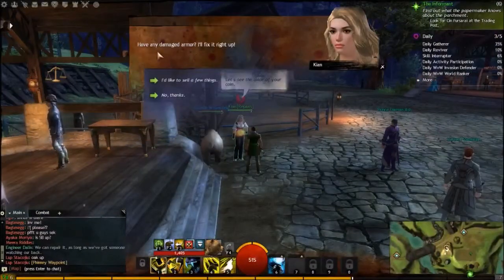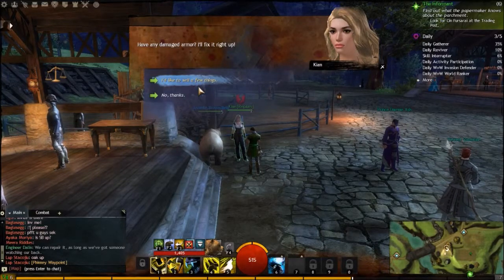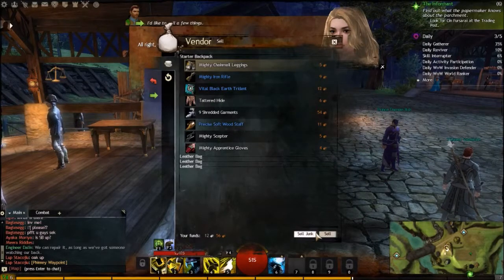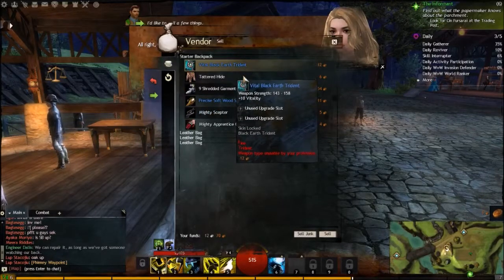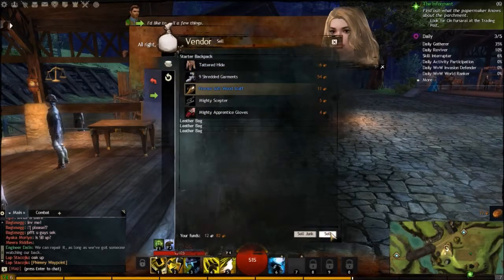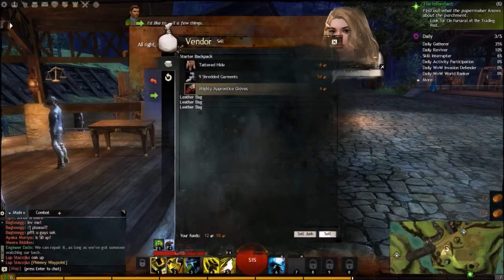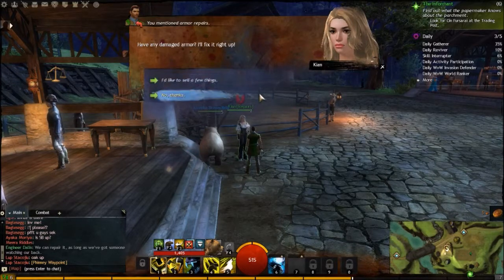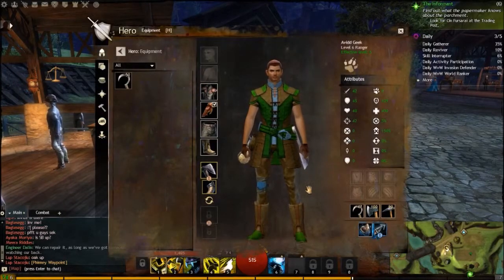Let's see the color of your coin - have any damaged armor? I'll fix it right up. It won't fix it. The chainmail I can't use, so let's sell that. Iron rifle - can't use. I can't use the trinket - gosh, there's a lot of stuff I can't use. And I can't use the wood staff. Mighty scepter - I kind of want to keep that. I guess nothing needs to be repaired, so let me check my hero.